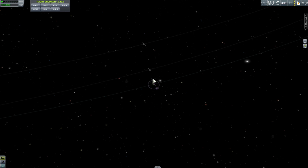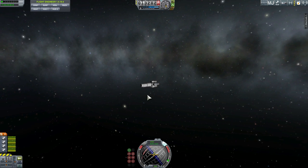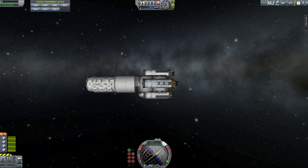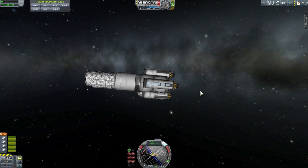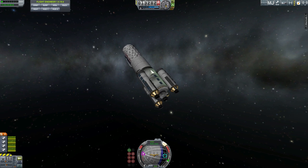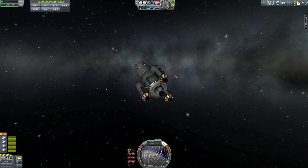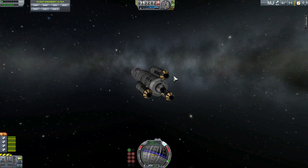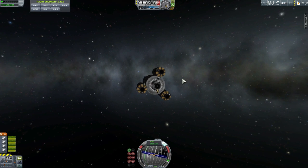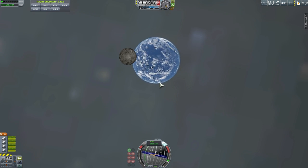Let's switch to this spaceship now and see if it actually stays in this particular location, and also if we can take pictures of Kerbin in the distance. This is similar to that NASA probe that basically has a very powerful telescope pointing at Earth and taking photos of it every two hours — and this is kind of what I tried to recreate here. Let's open the lens guard, activate the camera, and zoom in on Kerbin.